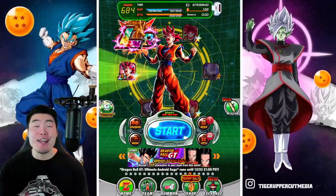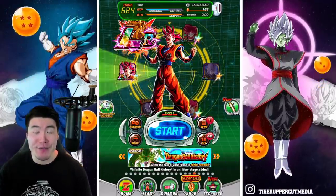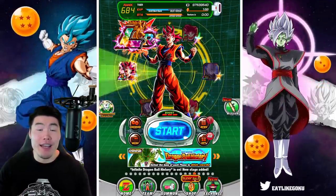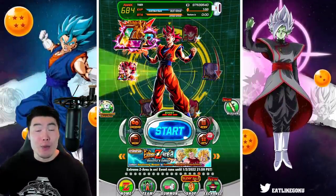Alright, what's up guys? Welcome back to another Dokkan Battle video. Today we are going to be summoning on the new Divine Dragon Carnival Double Rates Banner, also known as the Global Christmas Banner.